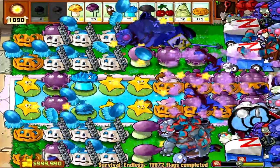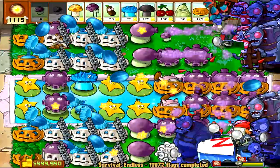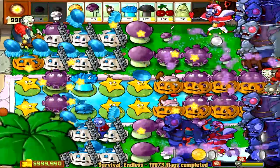We run two Cattails in the front to kill off any Balloonzombies, and it is important to have them in the front and not in the back, since the travel time for the spikes becomes too long, so the Balloonzombies would just land on top of your Gloomshrooms.